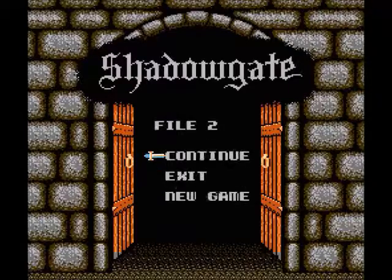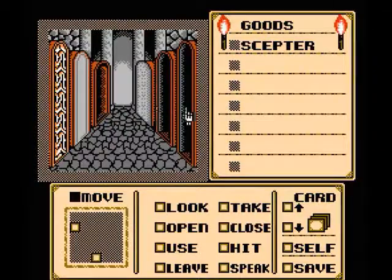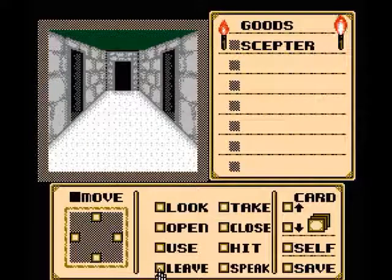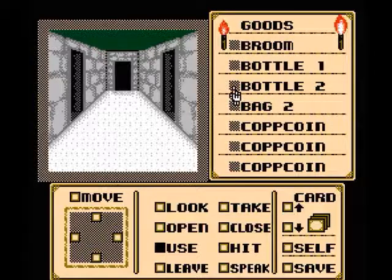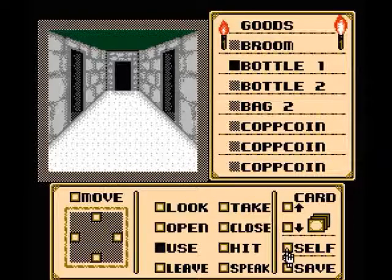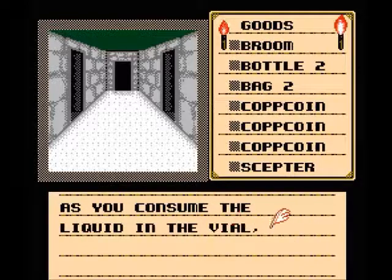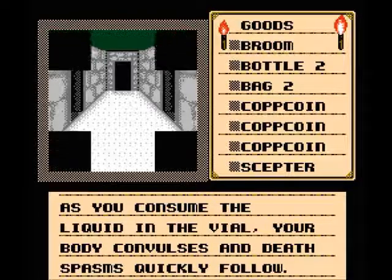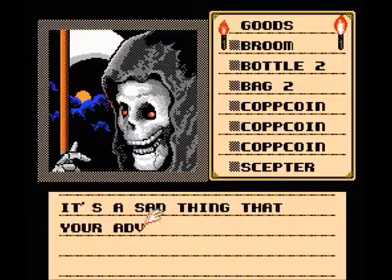I'm gonna go ahead and reload — restart and reload my game. Shadow Gates, File 2, Continue. We got the scepter. Let's try using Bottle 1 on ourself. As you consume the liquid in the vial, your body convulses, and death spasms quickly follow. So Bottle 1 kills us. That was a bad idea — I actually haven't done that before. Now we know. Let's continue.